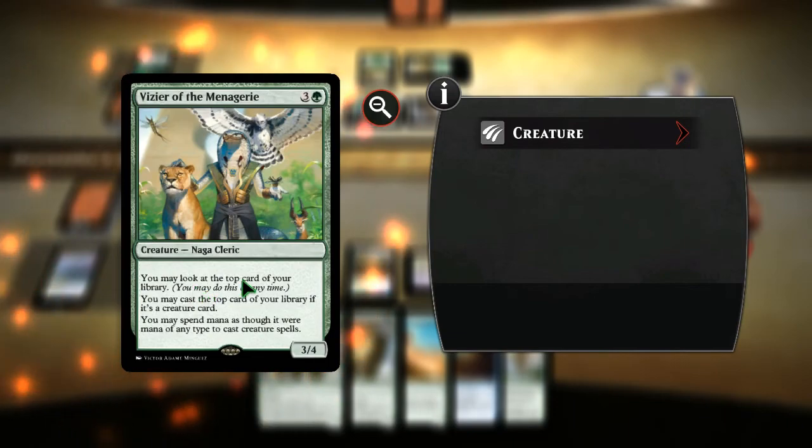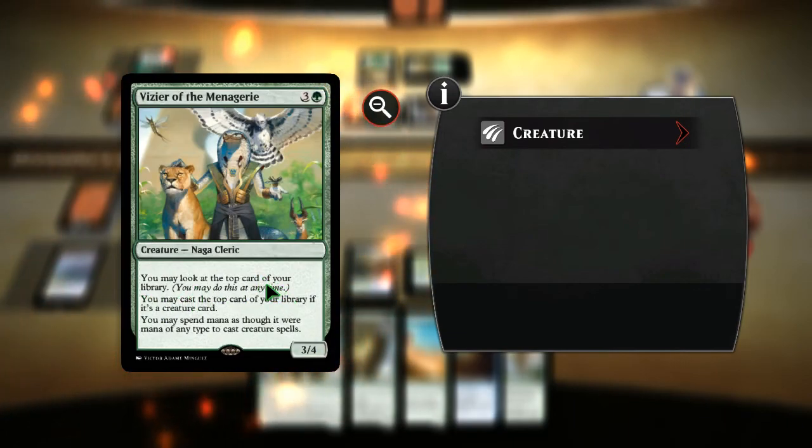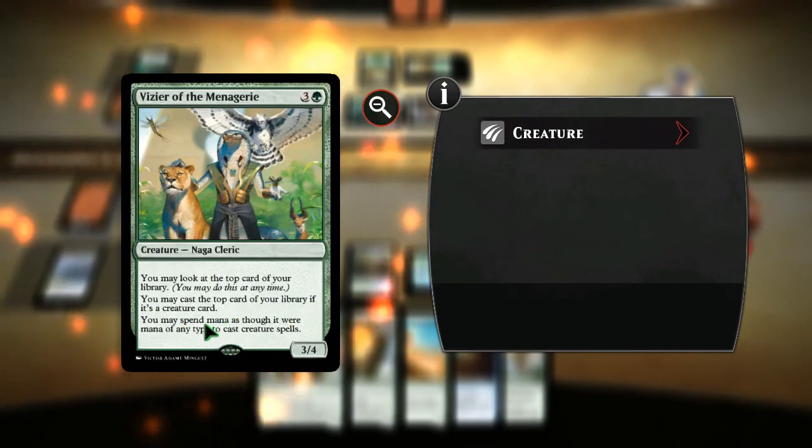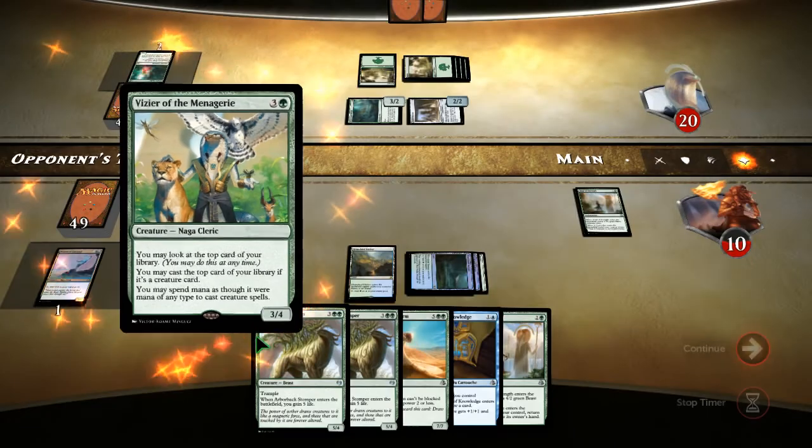You may look at the top of your library at any time. You may cast the top card — if it is a creature card, you can spend mana as though it were any mana to cast that creature.